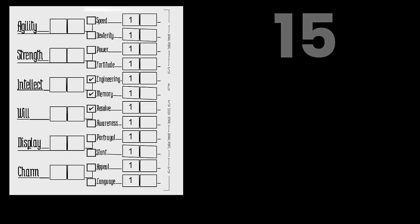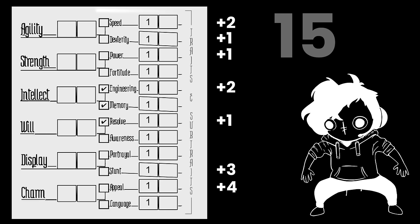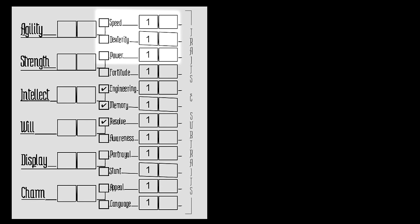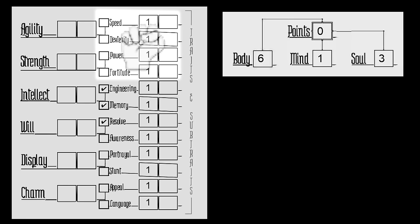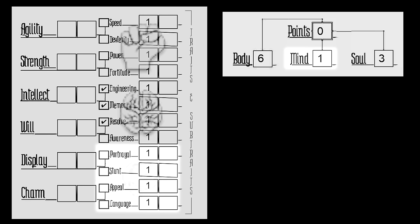At level 10, we have 15 total points to spend to increase our sub-traits. You can add these points in any way you wish, but with one big limitation. These top 4 sub-traits are body traits — they cannot go any higher than your body score, which for us is 6. The next 4 are your mind traits, capped at just 1 for us, with one exception: since we're gifted in engineering, memory, and resolve, we can bring those sub-traits up to double what they would normally be — increasing them to 2 instead of 1. The final 4 soul sub-traits are maxed out at 3 for us, due to our soul score.